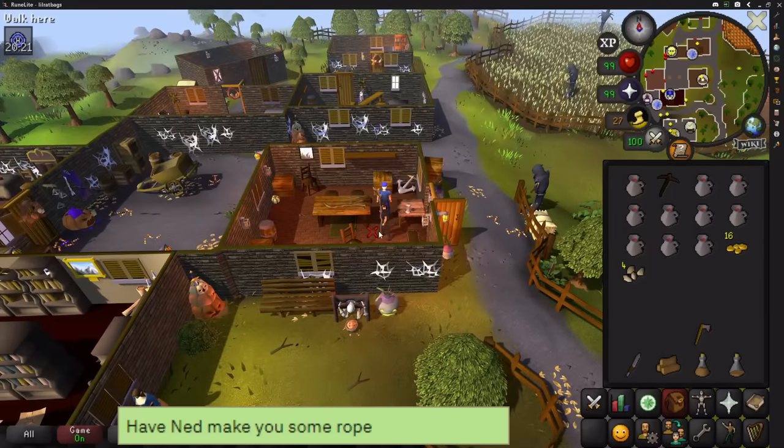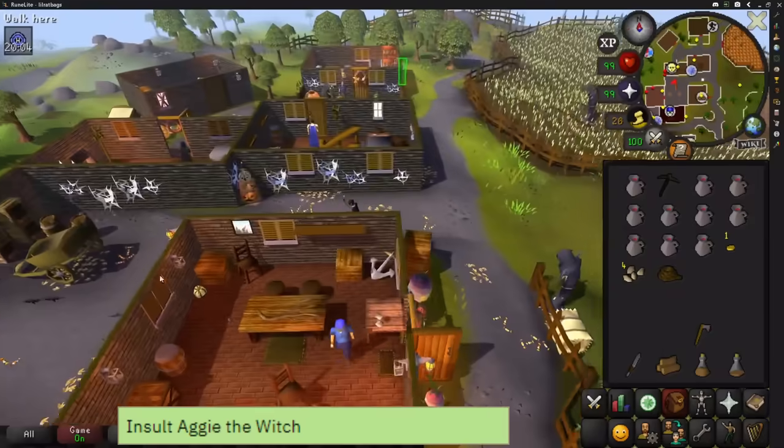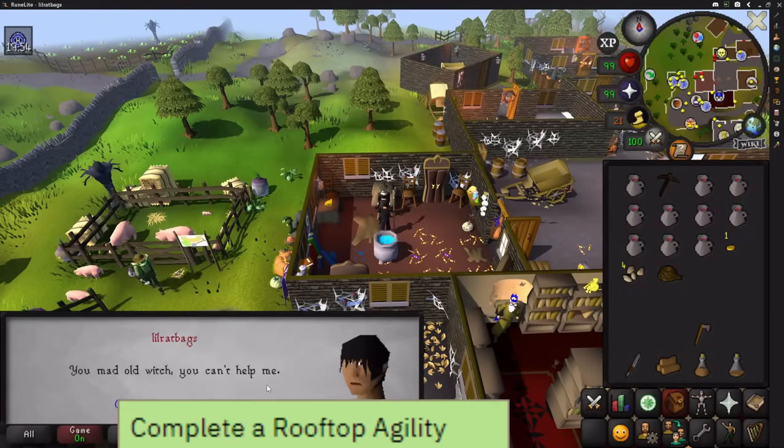Then get Ned to make some rope for you, which costs 15 GP — he's in the house to the east. Then go west and talk to Aggie and select option 3, 'You mad old witch, you can't help me,' making sure to go through the whole chat.